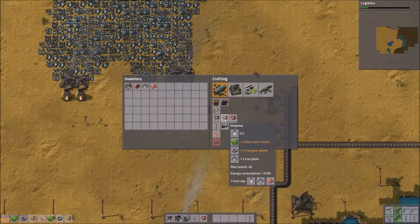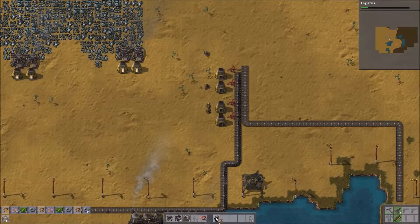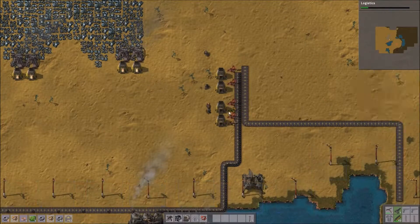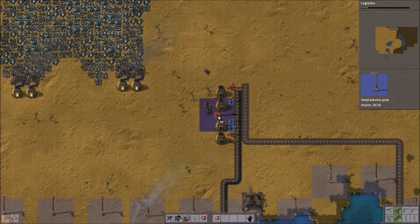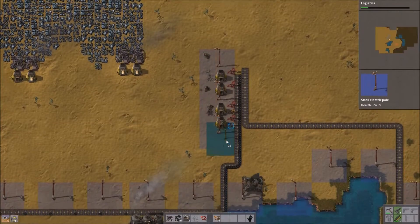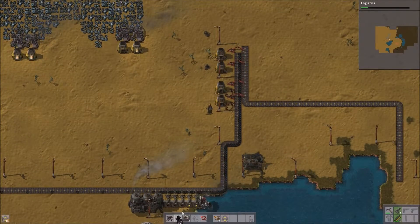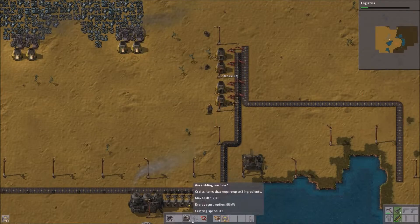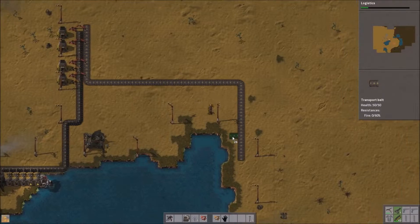Remembering to control-click, I'll craft a couple more inserters and a few belts. The inserters are to bring the coal into the furnaces - I've got the long-handed to grab the ore, and the other inserters to grab the coal. Just hook it all up to power and that will start putting the coal in. Once the ore starts flowing along the lines, we'll start smelting copper.